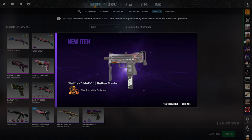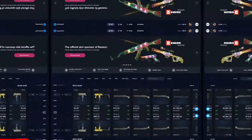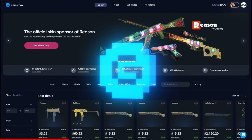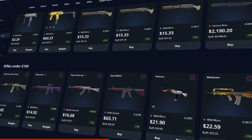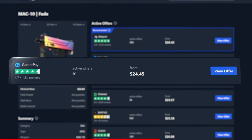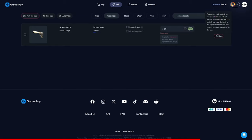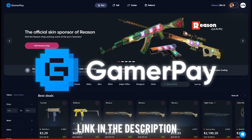These are some bangers, by the way, and the classified to covert one is kind of crazy, so stay tuned for that. But before I continue — today's sponsor, GamerPay, wants to sponsor you with a free 5 euros on your first 50 euro deposit. GamerPay is an extremely trustworthy peer-to-peer skin trading website where you can find some of the cheapest CS2 skins on the market. Take a look at this Mac 10 Fade — currently the cheapest one is on GamerPay. GamerPay is the only marketplace with no buying or selling fees, and you can even sell your skins on a trade log. Click the link in the description to claim your free 5 euros today.